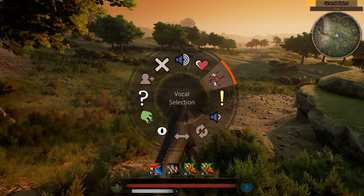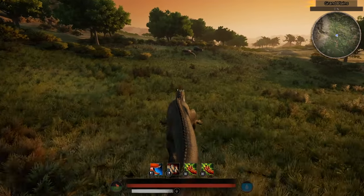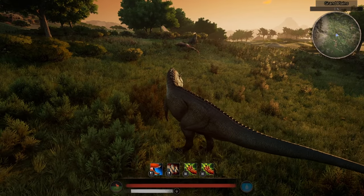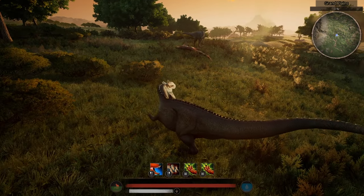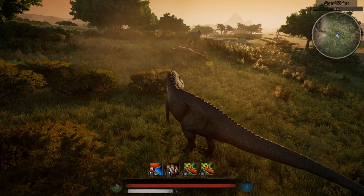A Ceratosaurus — not the biggest carnivore around, but he has the audacity to challenge a creature bigger than him. But is this a chihuahua situation? Let's see what this Ceratosaurus can do to avoid dying a dog's death.